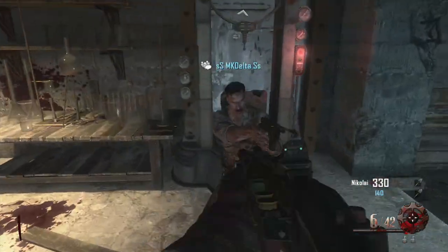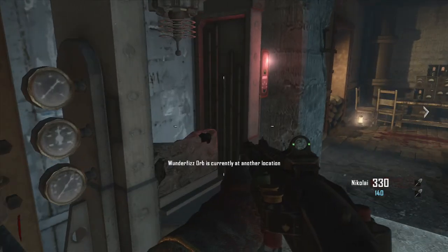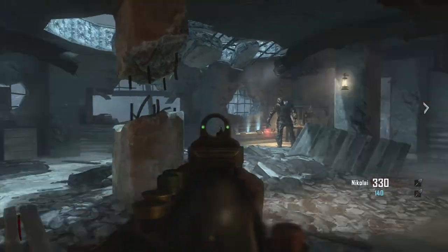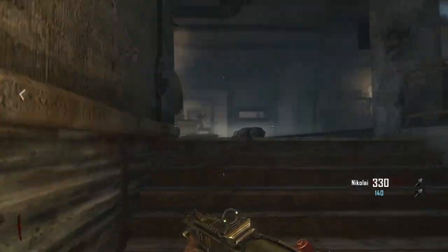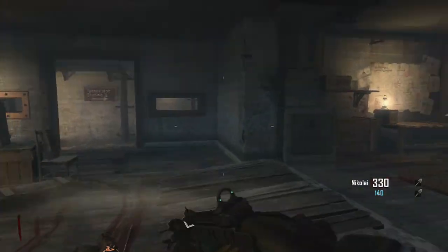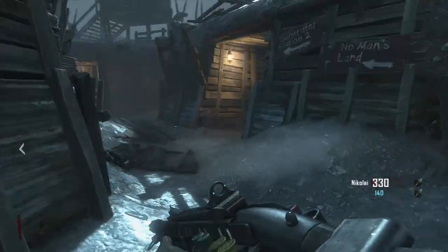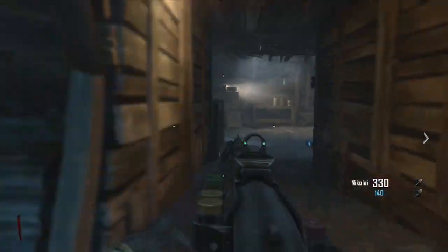So what you want to do is in spawn — Wonder Fizzorb is currently in another location, we'll look into that later — that's the buildable perk machine. So in Origins, this is the spawn room. Go upstairs, turn right. This has got a door costing 750 points. Keep running into there — there's part of the zombie shield in there.